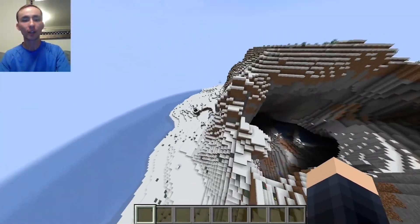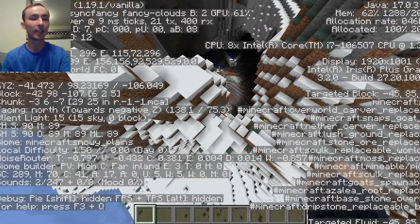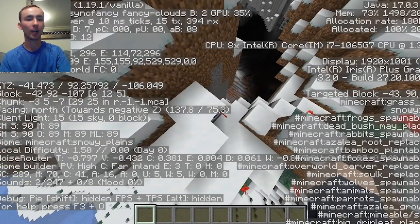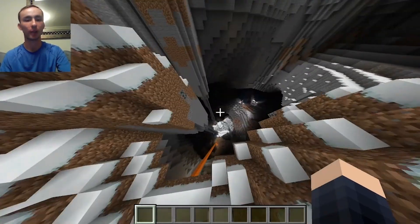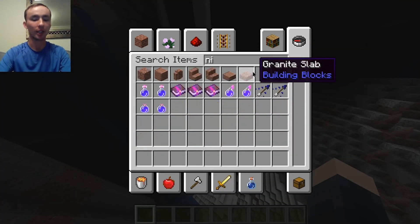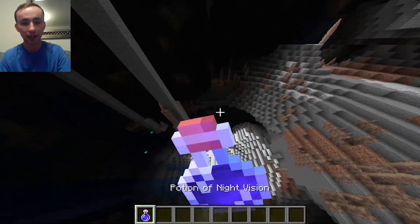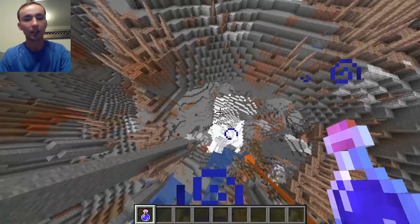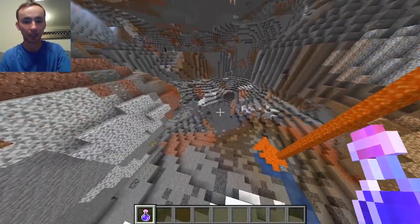Let's get into the video. First off, you're going to spawn right here at about negative 4198, negative 106. And then if you just look right down here, you get a really sick cavern. You'll get a bunch of stalactites and stalagmites and all that. We can go down here and it goes down pretty deep, which is pretty cool.